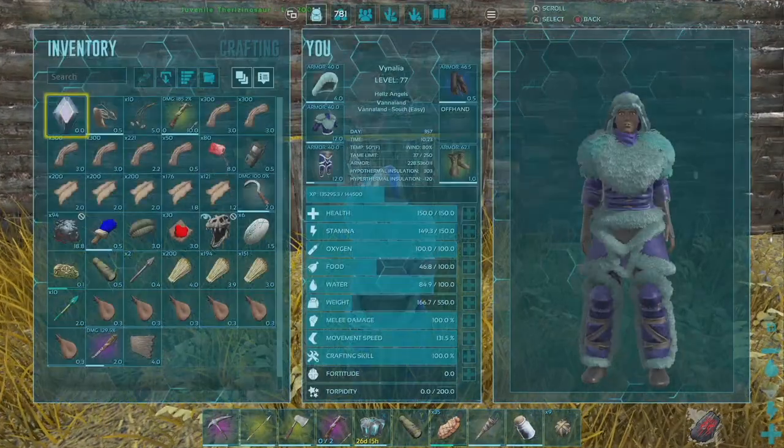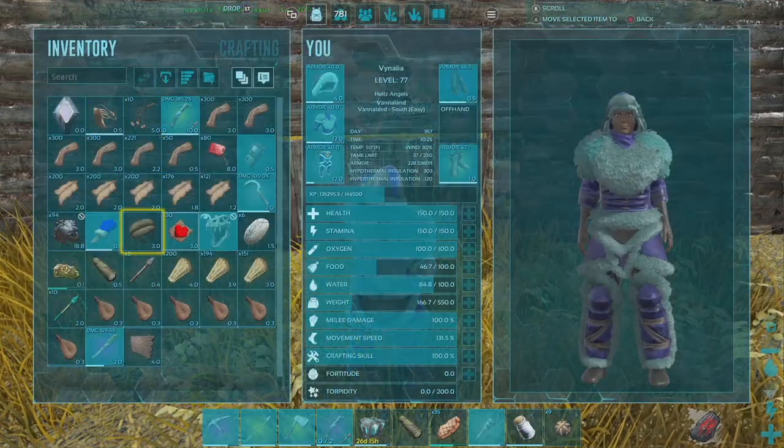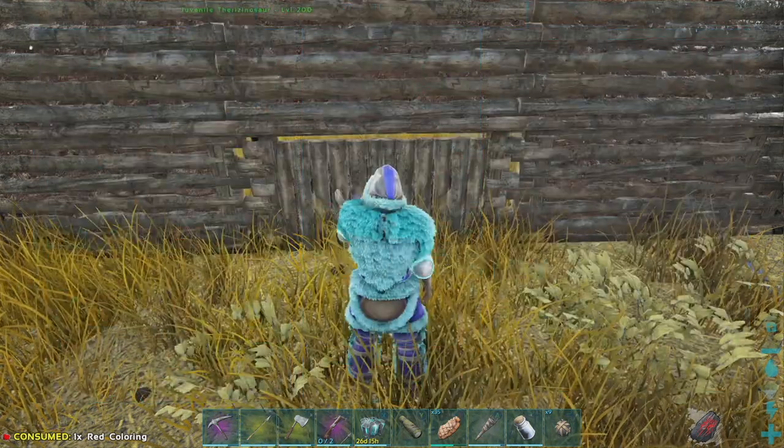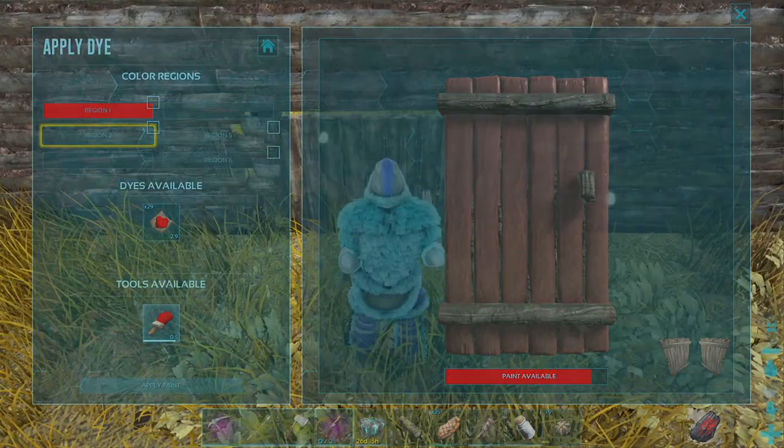With the paintbrush, first you apply it to the paintbrush by selecting A on the dye, then A on the paintbrush. And then you swing it at whatever you want to paint.